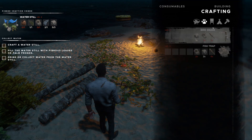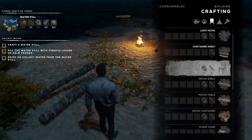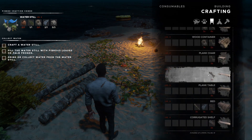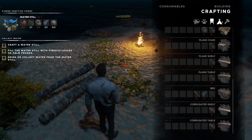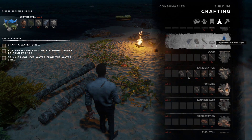What's this — a fish trap? And there's a smoker and a loom in the crafting menu too.